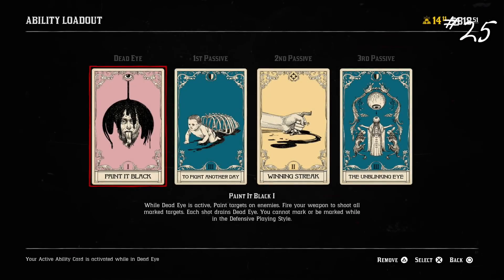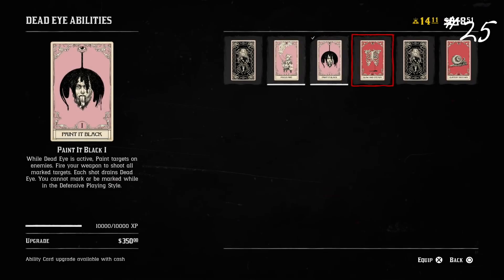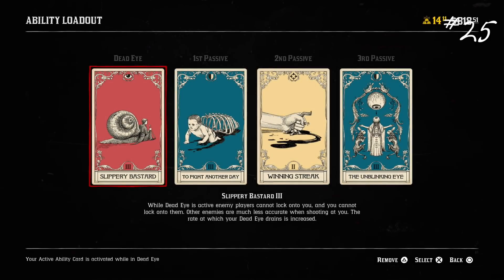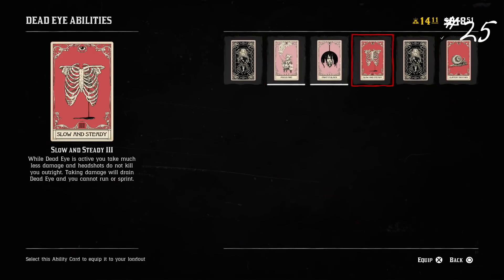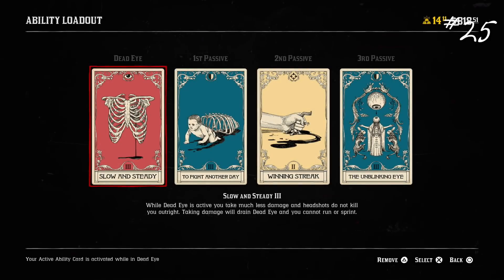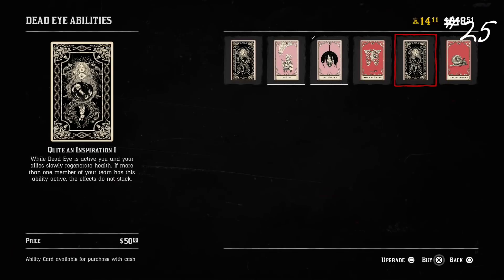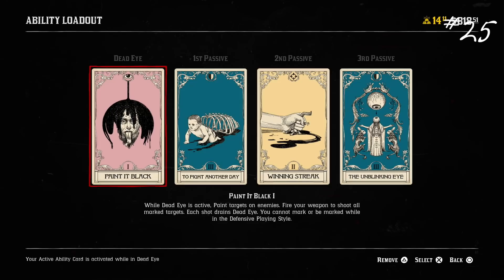Number twenty-five: make sure you use your Deadeye card. If you aren't using Deadeye, you're probably having a worse time than your fellow cowboys. A lot of Red Dead Online revolves around Deadeye, and a lot of people have totally omitted it from their play styles because it doesn't slow time down like it did in story mode. You can even just use it to heal if you want — you don't have to use it as a combat mechanism. But make sure you make use of that Deadeye card slot, because everybody else is, and if you're not, everybody else basically has magic and you don't.